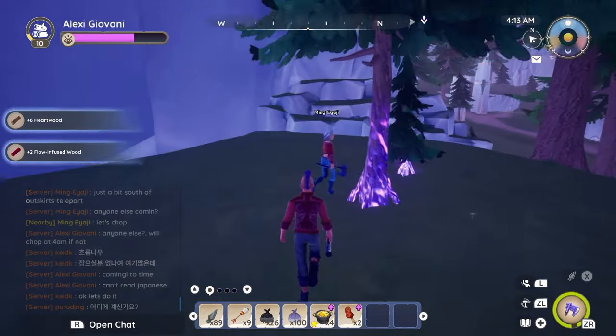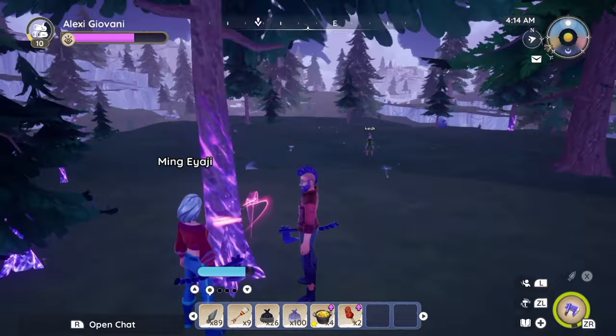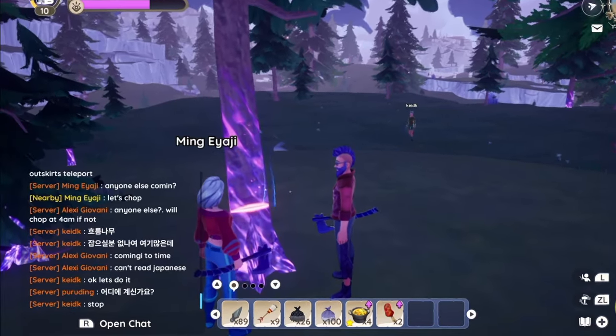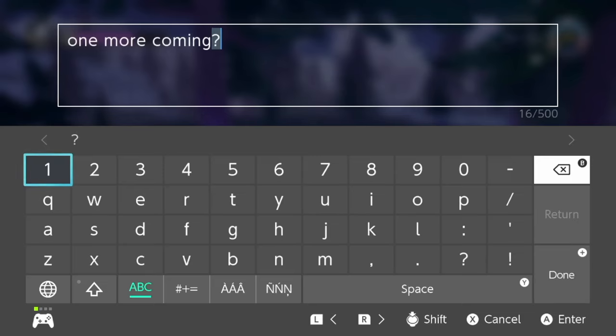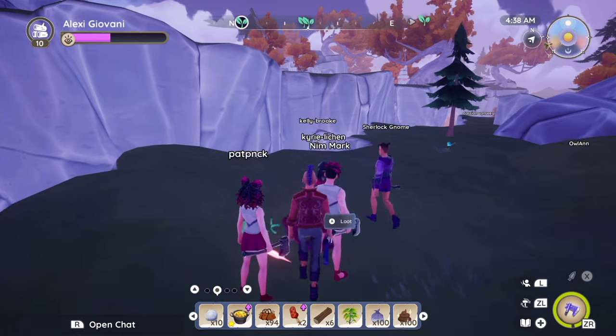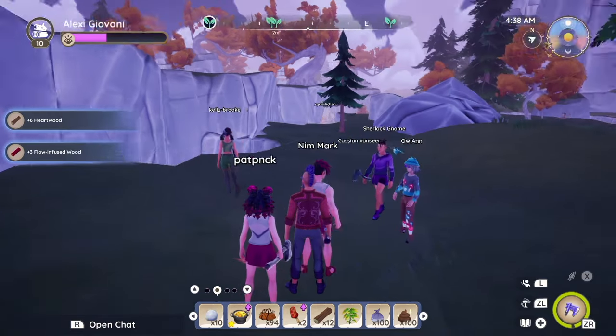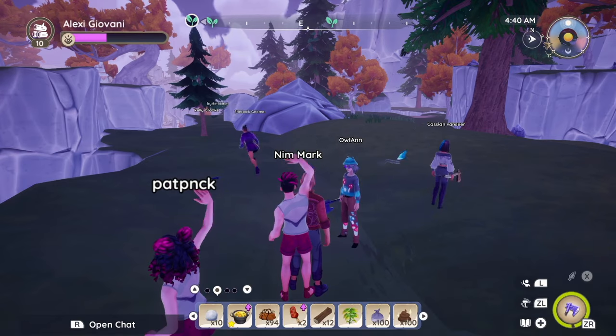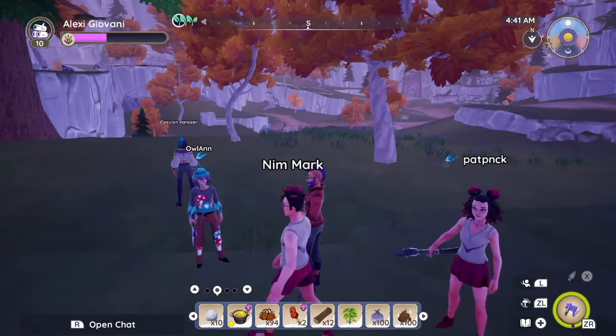Also try to read the cues from others. If someone is standing back, maybe they're trying to communicate — in this case, someone is standing off waiting for a friend or someone else you might have missed in chat. And finally, don't forget to celebrate the teamwork. It feels great when you've coordinated an orderly grove felling and shown restraint while helping others in this fun MMO.